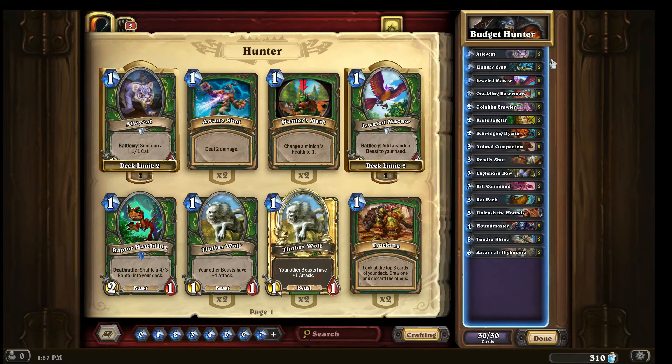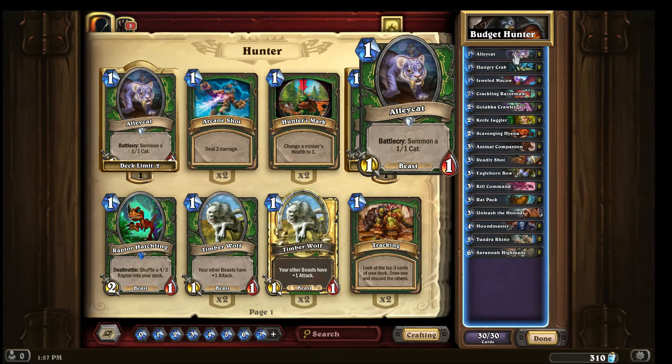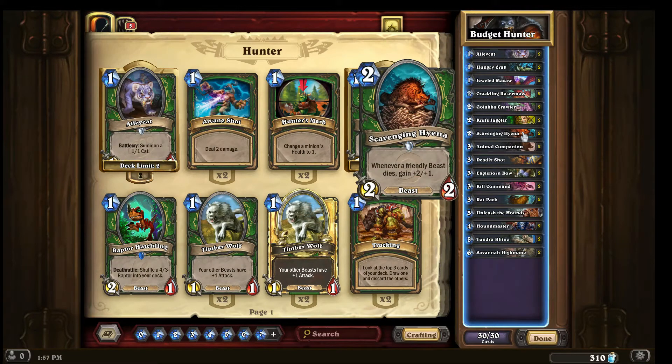Starting at the lower tier, the card we really try to focus on having in the opening hand is alley cat — a great one-cost card that summons a 1/1 cat, and both tokens are beasts. The synergy works very well with scavenging hyena. My ideal opening hand is alley cat on turn one, scavenging hyena on turn two. Whenever a friendly beast dies, scavenging hyena gains +2/+1. So on turn two you can slam both alley cats into an enemy, giving you +4/+2 on the hyena — ready to do six damage on turn three.